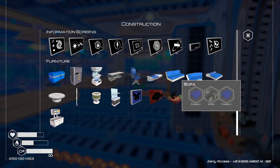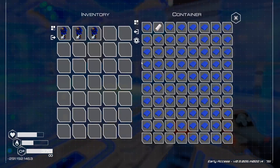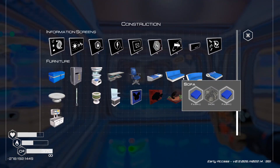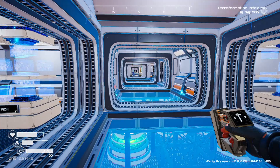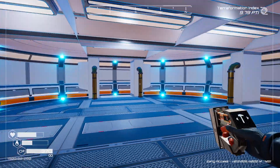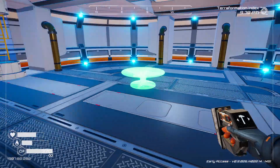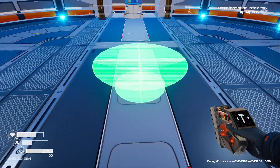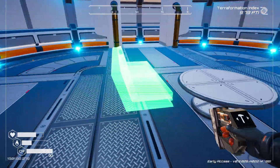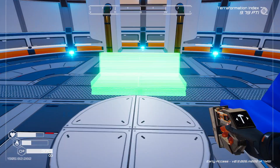Let's grab some supplies and head out to do a little decorating. This is a nice circular room. First, let me get the center piece right smack dab in the middle like so. Now I want to build a couch that kind of curves around this — maybe angled like that, and then get this to connect nicely.